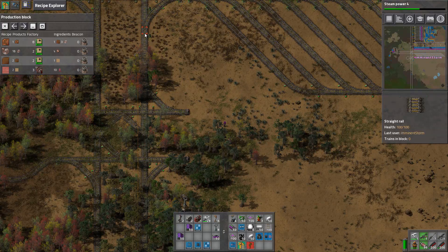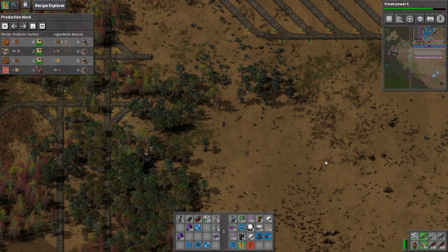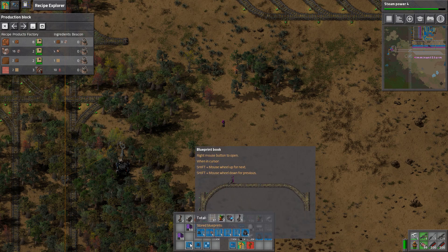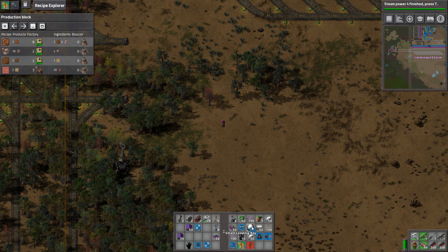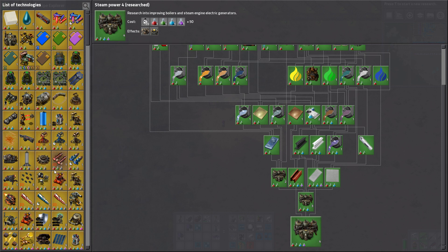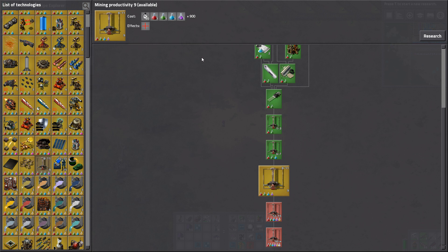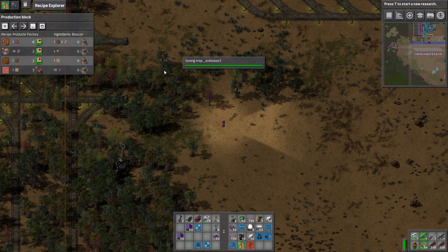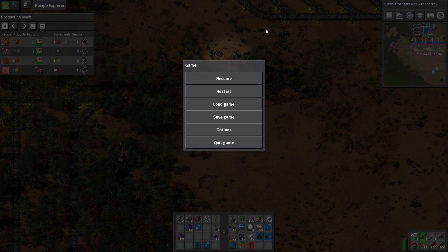Incoming trains are going to be coming down here. So we're going to make sure the in is here and out is there. Well, that was quick. We could do some military research, but I'm not that worried about that right now. Heat shielding — don't need it. Load density structure — don't need it. Could use mining productivity, but that's pretty big here.